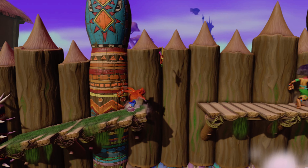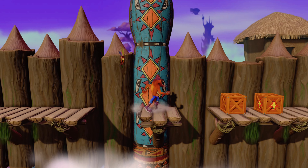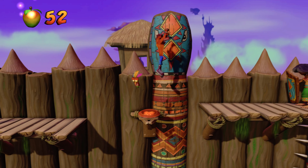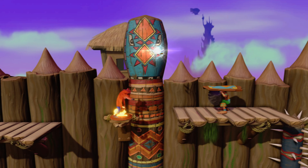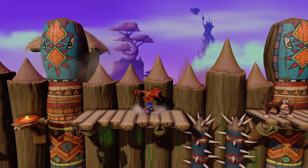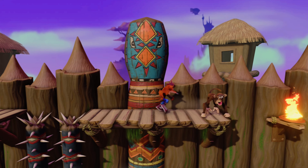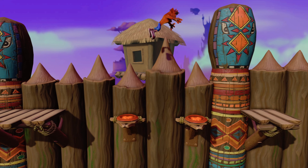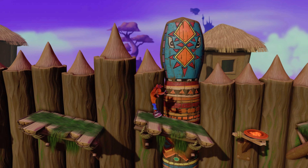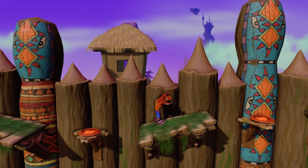We're going to continue on — another shield enemy, so we'll do that same attack. We're making our way on these fires; they will kind of bounce you up when you land on them, as you can see. Shield enemies can be really annoying when that happens. We're going to take our time, wait for these to go up, then spin on this and we have a double fire jump to get across.